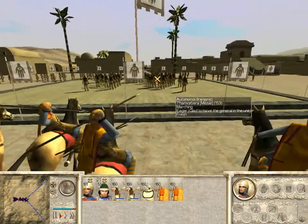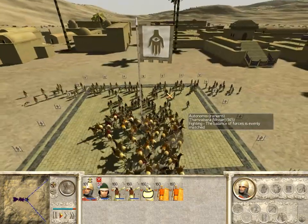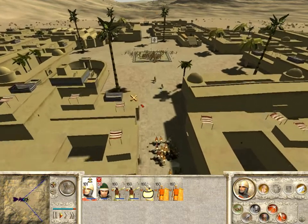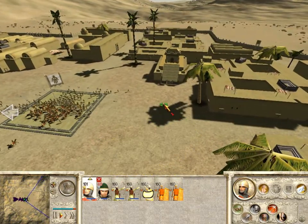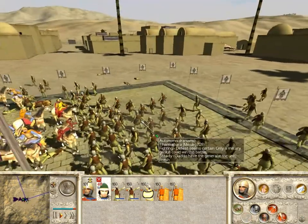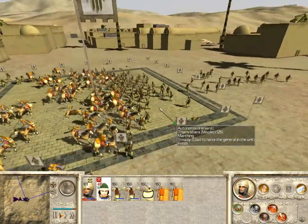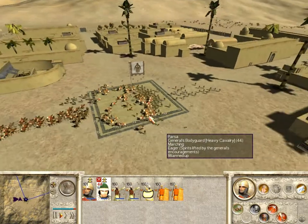Luckily for me, they didn't even get to fire. Now I'm just going to tear apart this cavalry. I'll send Cyrus' fellows over to the side here to try to flank them a little bit. In a stand-up fight I am going to take some casualties, because a Thon robotic could get underneath these horses and stab upwards — that type of thing.